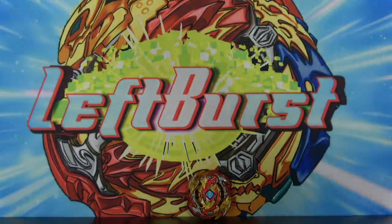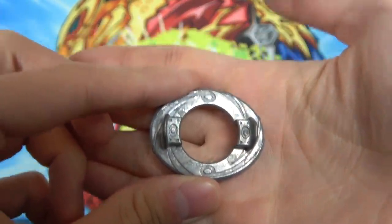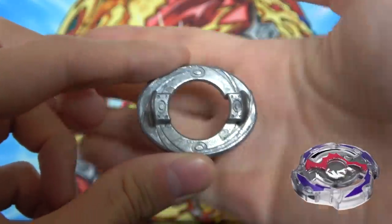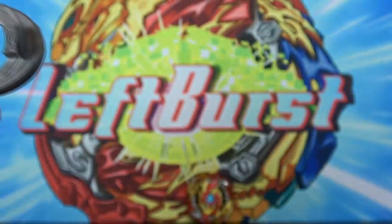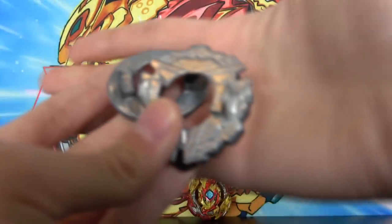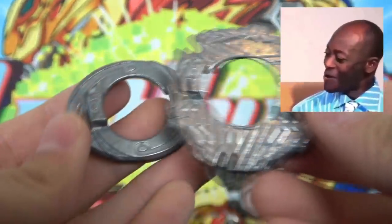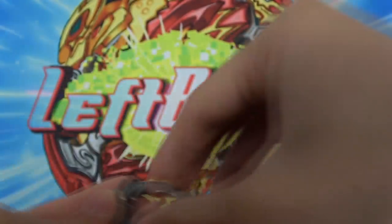Instead, we're gonna be using the second lightest disc in the game — the Oval disc — the disc that released on the single layer Death Scyther. We're gonna be using the Oval disc on this combo. Look how small this thing is. Compare that to the Blitz disc — oh my goodness, this thing is tiny. It is minuscule. I feel like the Blitz disc is like two times the weight of the Oval disc.